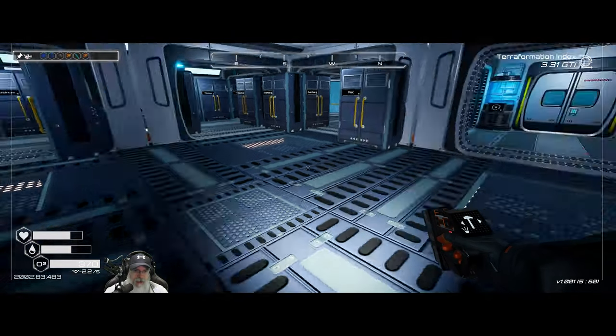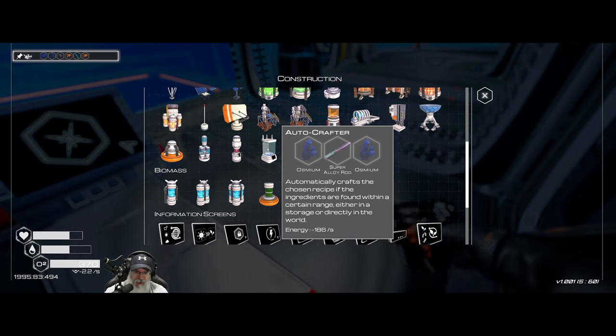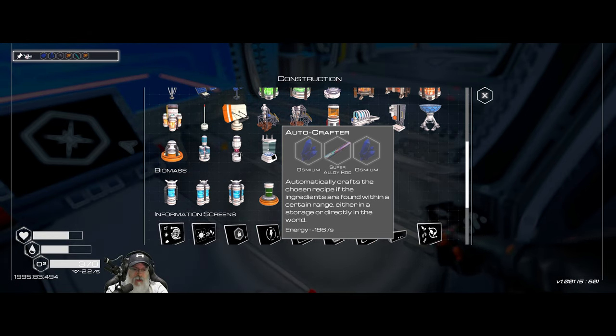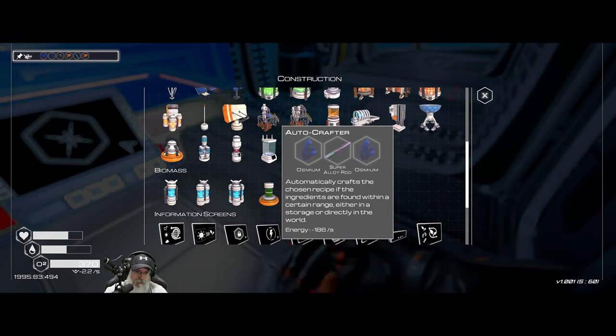So we now have an autocrafter. Here's what I want to do for our very first production facility. We're not going to be able to fully set this up until we get drones, but we could get it started. I'm thinking we place this down over at the lake, put an algae collector down and a water collector, and we could have one of these making bacteria — because that's water and algae.